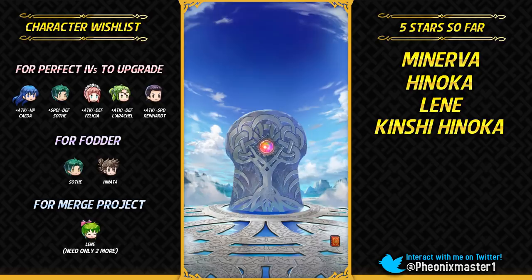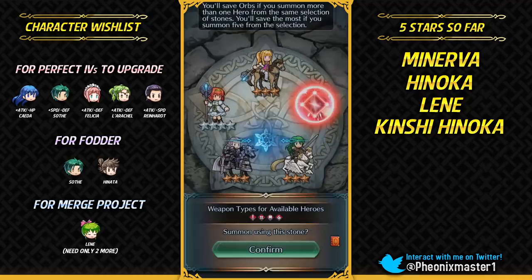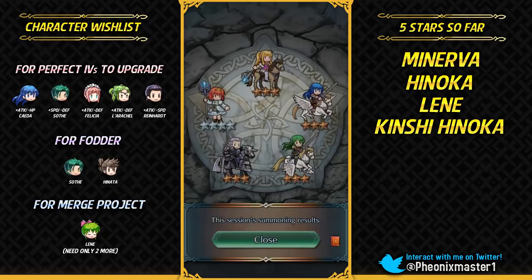Clarine, Maria, Gunter, Hinata please — that would be nice. Nope, it's Palla. Only 50 orbs to go with no focus units so far — this is pretty crazy. But this is not the first time this has happened. Gonna get Shida — plus speed but minus resistance.